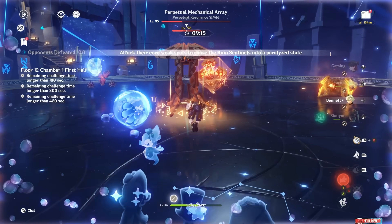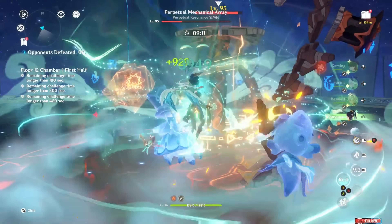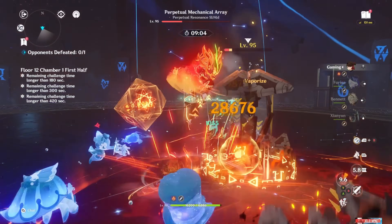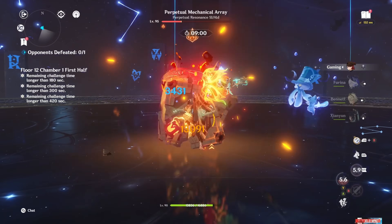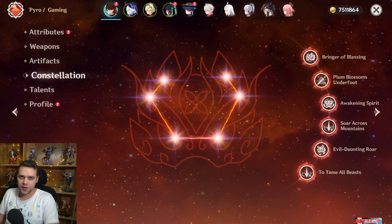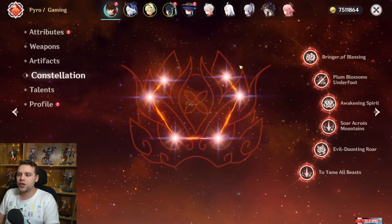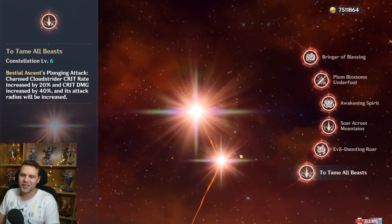If you don't have his proper teammates and don't have his high constellations, he will feel lackluster 100%. But the fact that he's so good at C6, and you can eventually — through wishing on banners or choosing him as your Lantern Rite selector every year — guarantee his C6. Personally, I found his C0 performance was just fine. It didn't feel great, it didn't feel bad. Don't expect him to really pop off until you get C4, and especially C6.